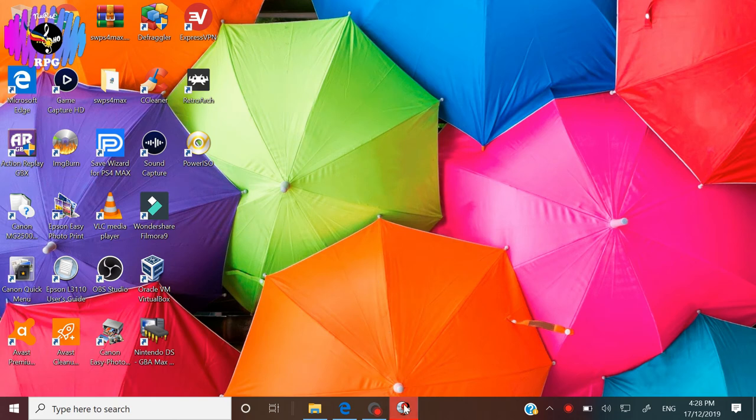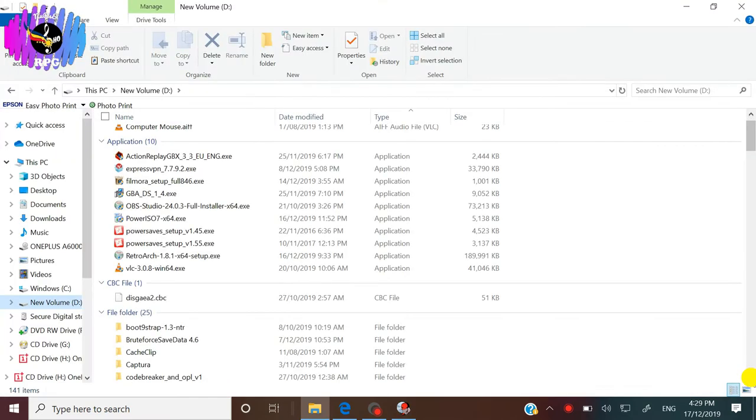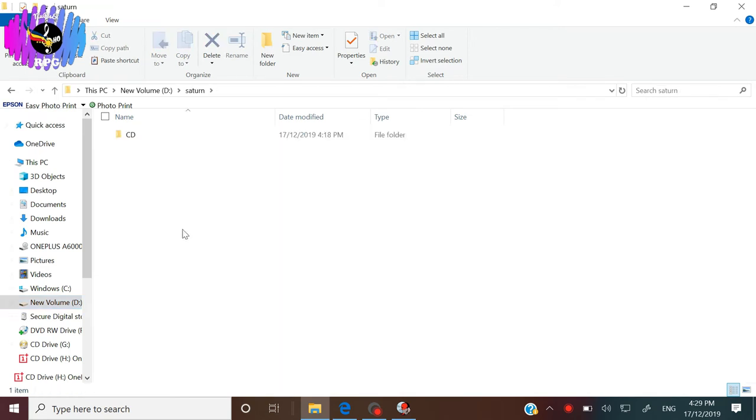You might see a red bar on the extracting process, but thanks to what we did, it should return to green and finish the extraction. Once that is done, go to your destination folder — in this case, my Saturn folder. You should see subfolders inside called CD, Session 1, and Track 01 which is the ISO file, and Track 02 which is the WAV file. We will do the whole ripping process with Disc 2 of the game.